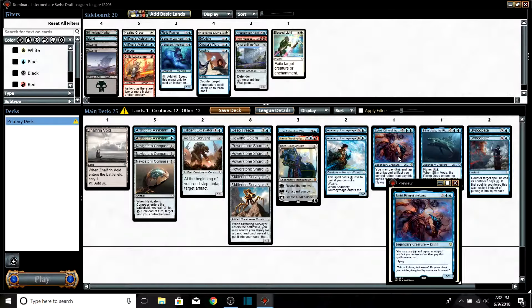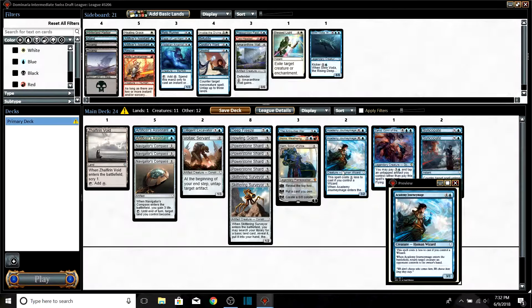We don't have instants or sorceries other than Syncopate to cast off Precognition Field, so it's out. Syncopates — I get blown out by this card too often to not keep it in. Slinn Voda gets cut — Academy Journeymage does a much better job targeting a single creature. The plan: get to turn three with three lands, cast Skittering Surveyor, get Zahid going for the beats, then stabilize with the four-drop mythics. I'm digging this deck.